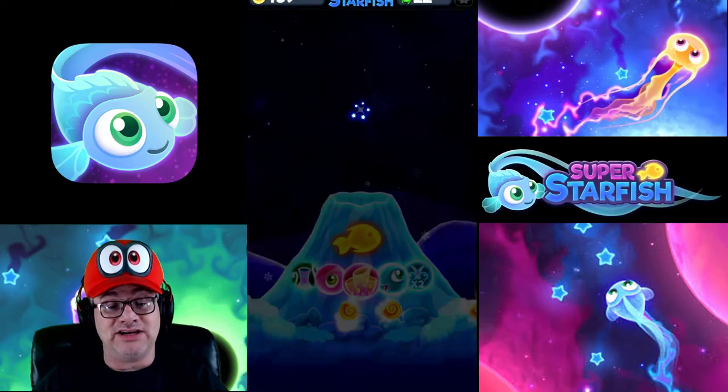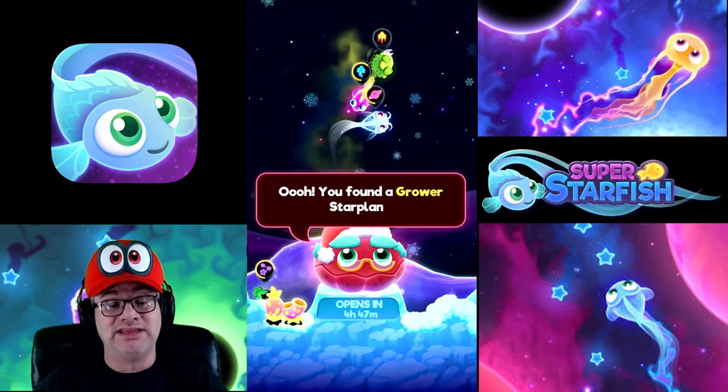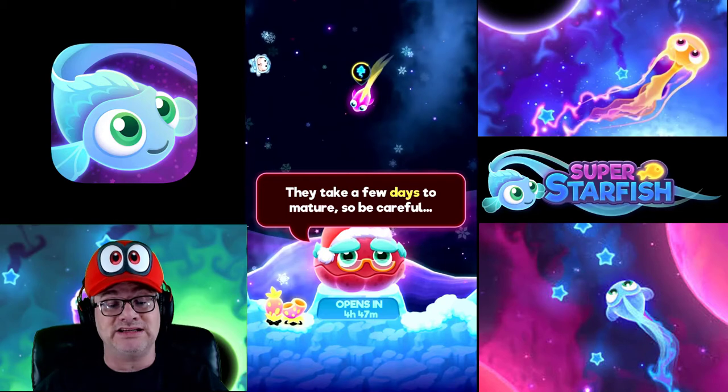Let's go back in there. In the shop, you can actually look for stuff here. There are things you can buy, but I don't usually buy stuff on games that I've just started. But this game looks fun. You found a grover star planet! Yes, that's awesome.